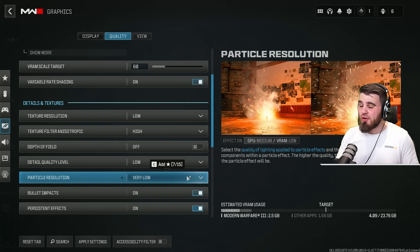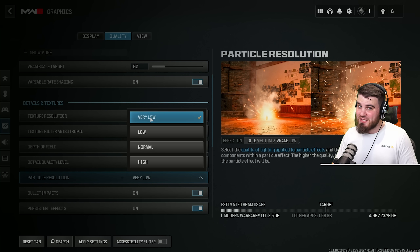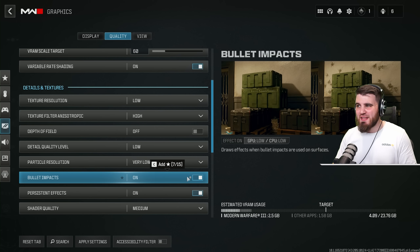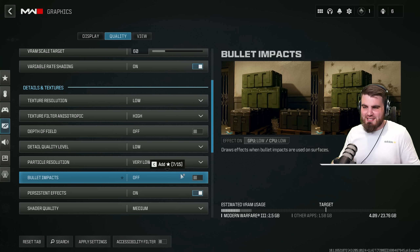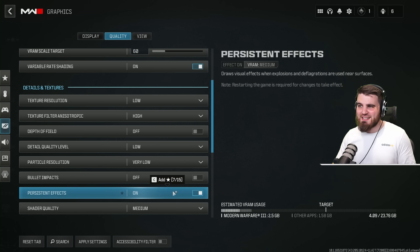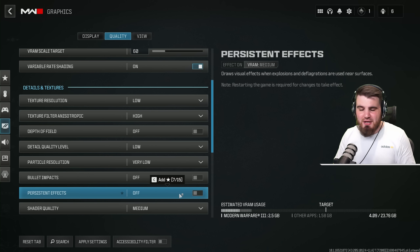Particle resolution is a massive FPS hog — it determines how good particle effects like explosions, fire, and thermites look. You won't notice the visual difference turning it down, but the performance jump is insane, so make sure it's on very low. Bullet impacts don't affect performance but add visual clutter, so I turn these off — just remember to turn them back on if you're learning recoil patterns in the firing range. Persistent effects — the burn marks left after explosions — I'd also recommend turning off to reduce visual clutter.